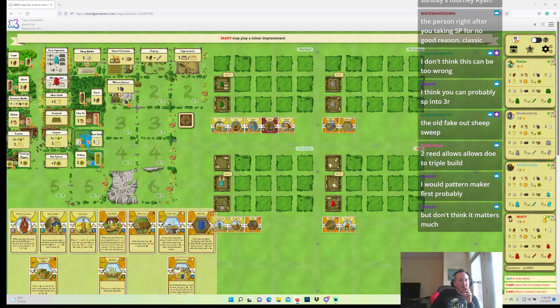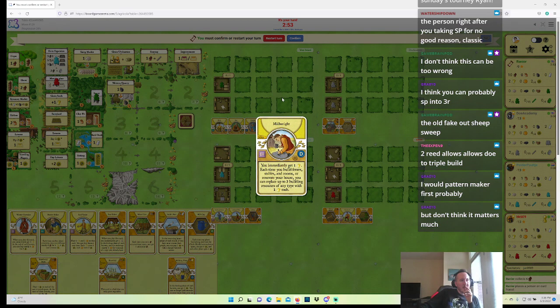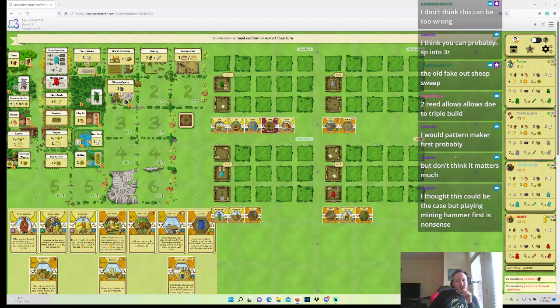I do get six wood, so I guess I just take six wood. Hotter ceramics with Clay Carrier definitely makes sense, so BK wants to take an oven, which does mean there's a lot of food in the game. Six wood is great. BK takes four wood. Playing Mining Hammer first is nonsense — completely agreed.